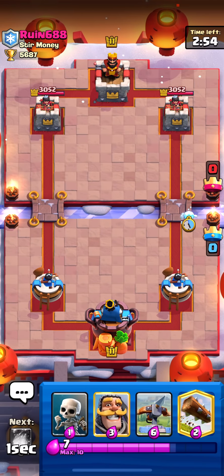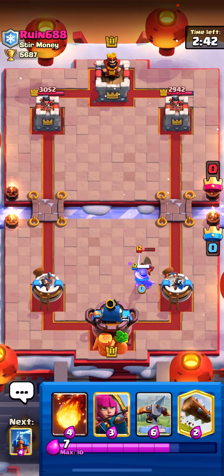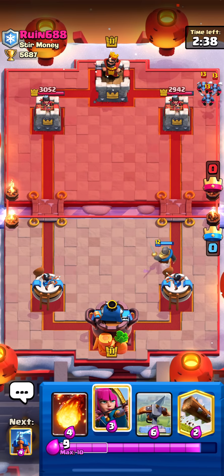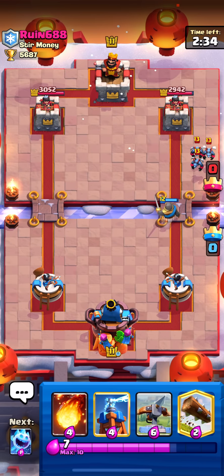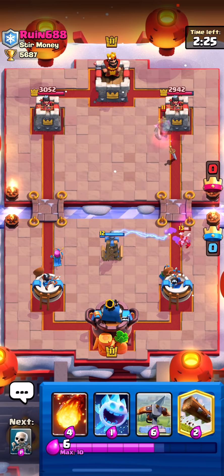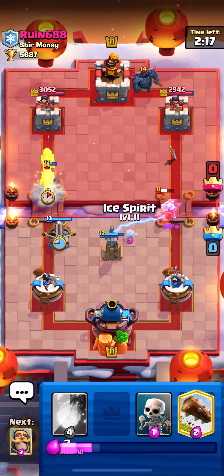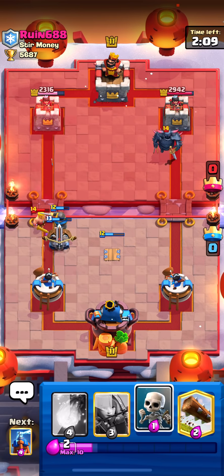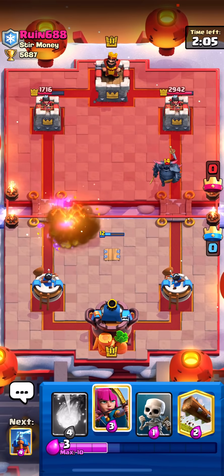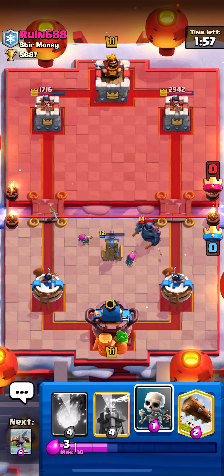One more game, hopefully ending at 5700 trophies. Against Ruin 688 from Stir Money. I'll let the ice spirit connect — he's going Bandit. I kind of misplayed with Skeletons, although since his Bandit is level 12 I don't think it's possible to fully counter with Skeletons anyway. Archers in the back and we wait. This is looking like Pekka Bridge Spam without the Magic Archer version. He goes Pekka in the back — free us up to go in for an offensive Expo. He Battle Rams so I'll knight to catch the barbs. Our Expo gets a decent amount of damage. He fireballs — kind of a panicky fireball since he can't really support his Pekka here. The other Archer goes over and his Pekka has to walk all the way across.